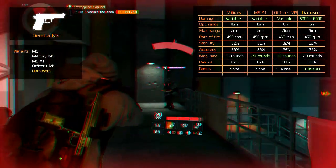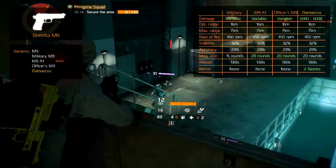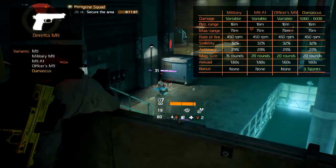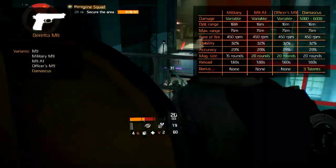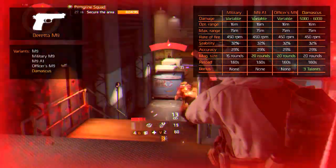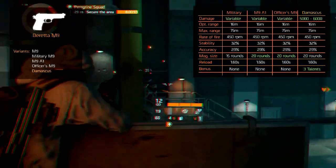The Damascus's 3 fixed talents are: Harmful, which gives a 12.5% chance to apply the bleed status effect; Restored, which removes all negative status effects when killing a target; and Expert, which as per usual deals 100% more damage when the target's health is below 30%.